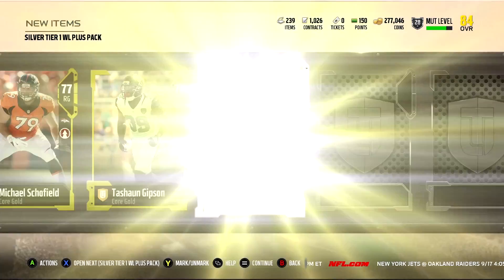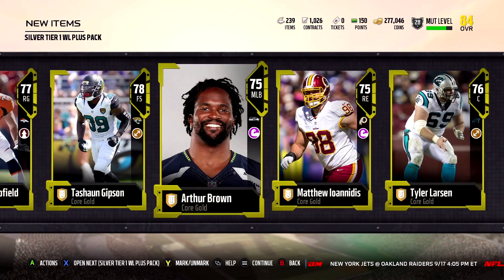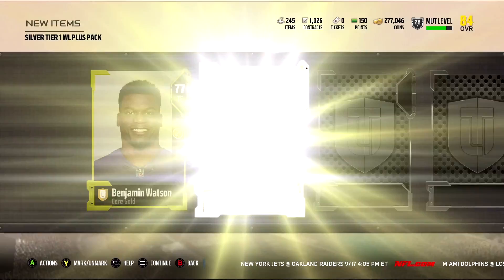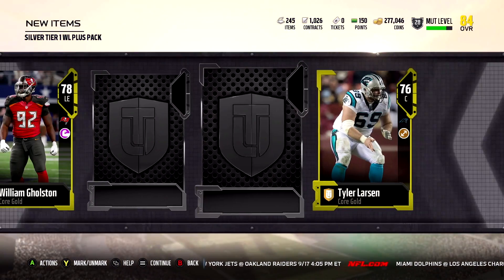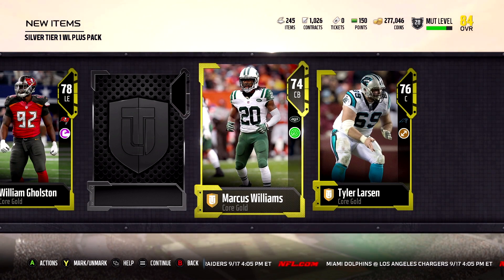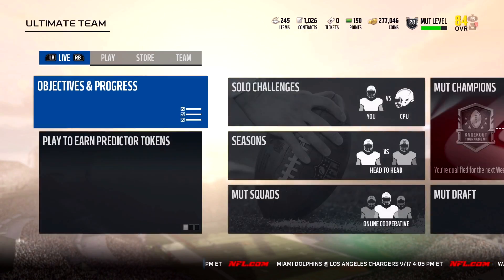I also got 70,000 coins when I logged on, so that's why I have that. I didn't even know I was going to get coins but I did. This is just a bunch of gold. Then we'll open the silver one - let's see if we can get an elite out of this one. Come on, one elite, come on!